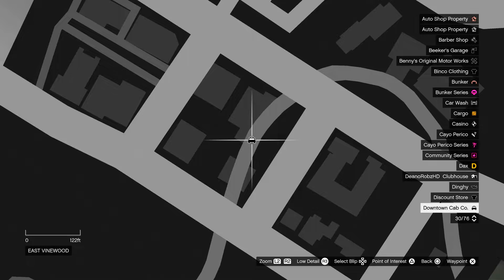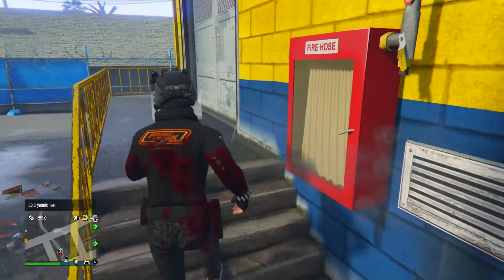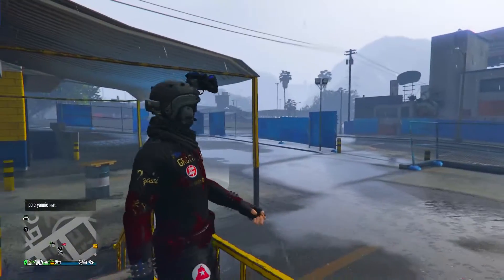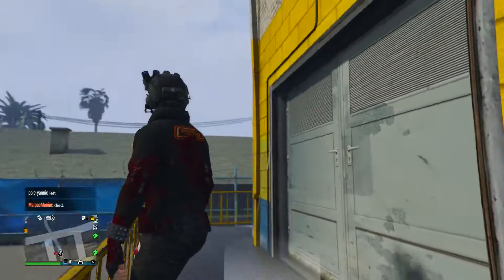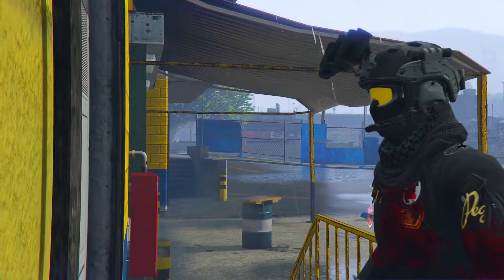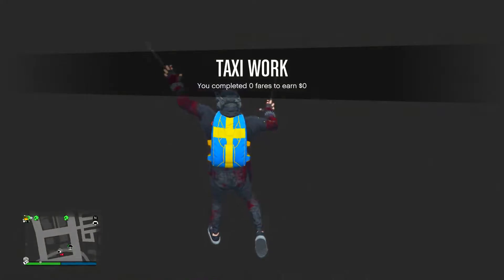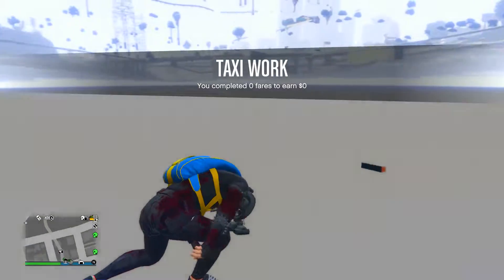The solo god mode glitch is the easiest thing in the world to do. All you want to do is go to the taxi rank. When you're at the taxi rank, go to the white circle and stand in it. Then click right on the d-pad and immediately click or hold Y or Triangle.